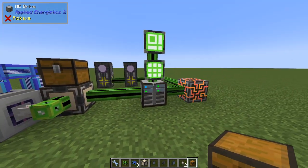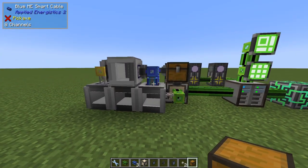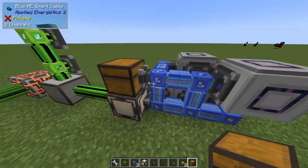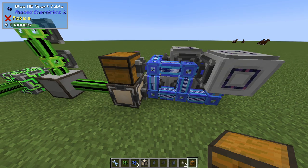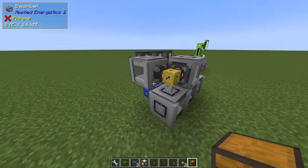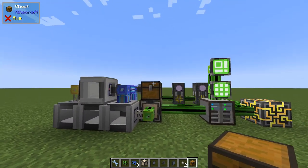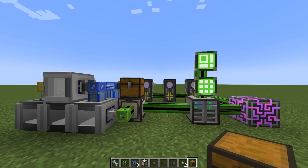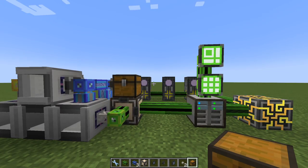Green is the main network where we have storage and auto-crafting. Blue is the subnet where we handle all the processor auto-crafting. And then we have a small mini network over here. I'll go through this in detail right now, and then when I'm done with that, if you want, I will also build it from scratch later on.